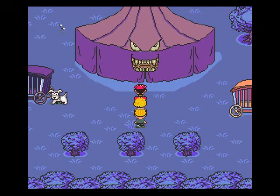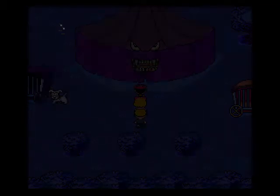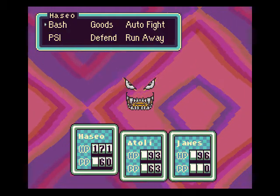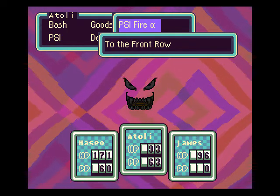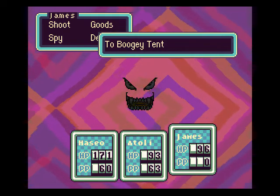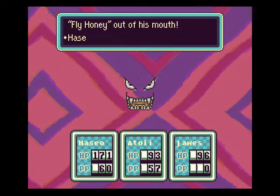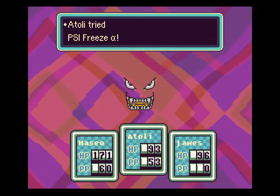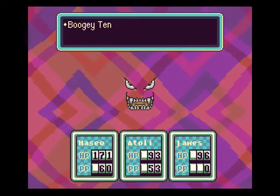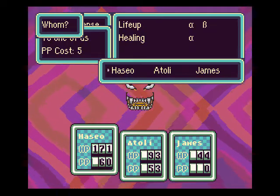Right here — boss battle. Say hello to Boogie Tent, a very bad rip-off of the boogeyman. He's really not too difficult. The only thing he can really do that's annoying is temporarily paralyze you. I don't think ice works on him — nah, ice doesn't work. He doesn't do a lot of damage, but he's really not that much of a threat.